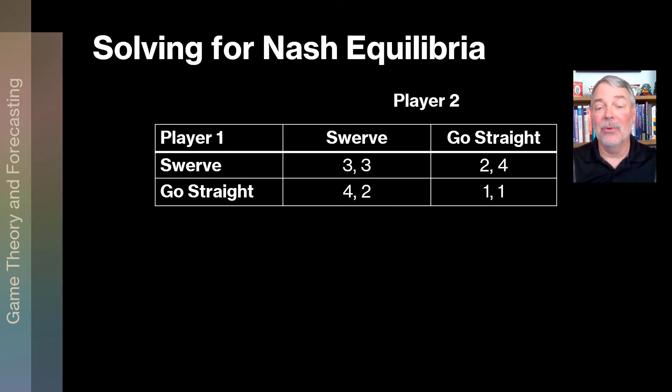Here's the game in normal form — I've just put those numbers in. The first number in each ordered pair is the payoff for player one; the second number is for player two. That's the way it always works — the row player goes first. I use player one and two because it makes it easy, but always the row player's payoff is listed first.